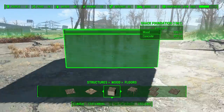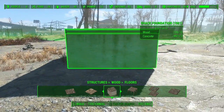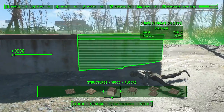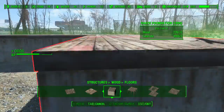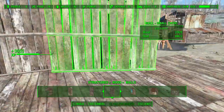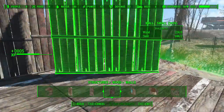You know the drill guys — get them shack foundations down. This is just a template sort of idea that I've made, so you can build it however you want, however big you want. Once you've got your area done, get them walls down. Use whatever walls you want — this is completely up to you.